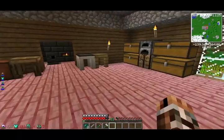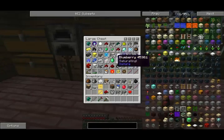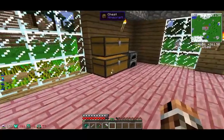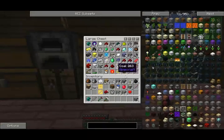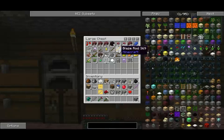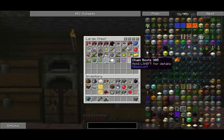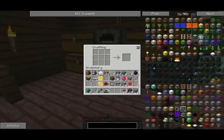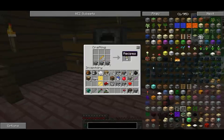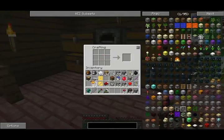Alright, so while we're working on that, let's work on some brewery stuff. What we're going to need is some cobblestone, and we are also going to need some of this. Then we'll build a nether wart farm outside somewhere. But for now, I think we're going to make three brewery stands — three brewery stands is the best to make.